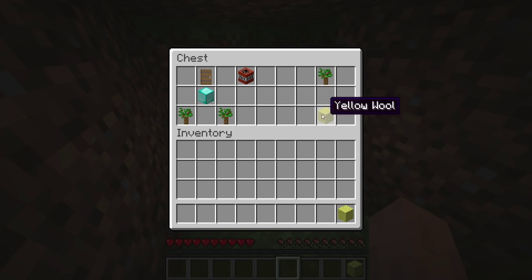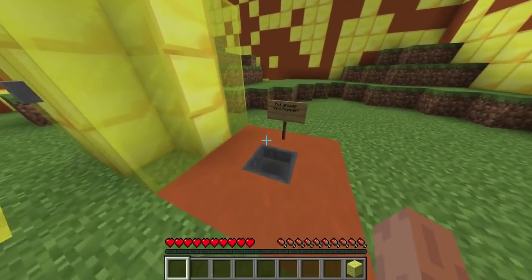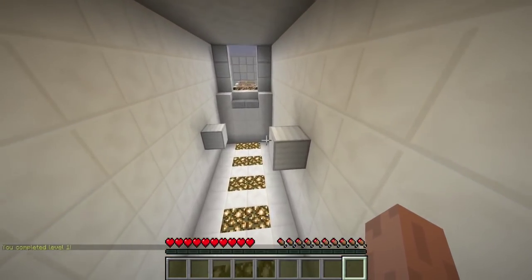Sponge, you do not deceive me with your yellow wool. TNT — that stops water, right? That stills water. I'll just throw this in here. Okay, level one — not too difficult. Well, it has some parkour.